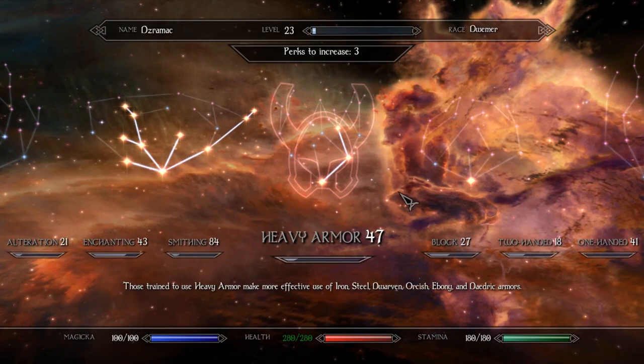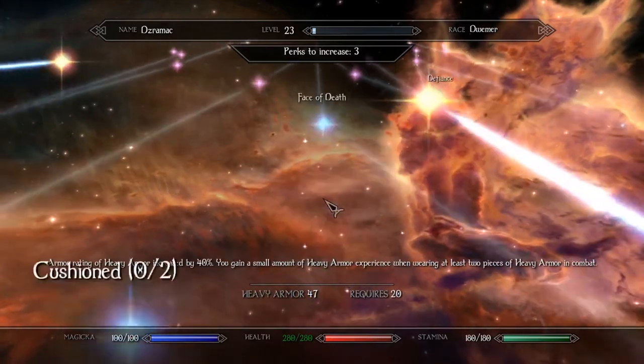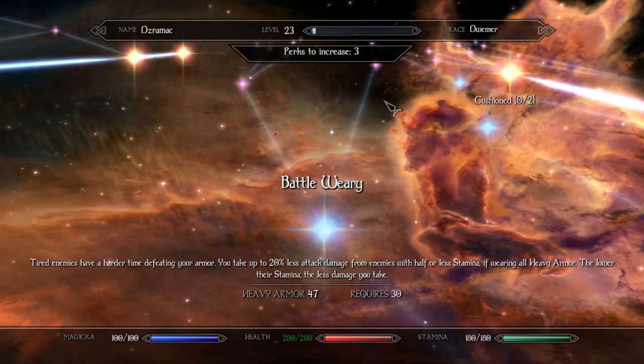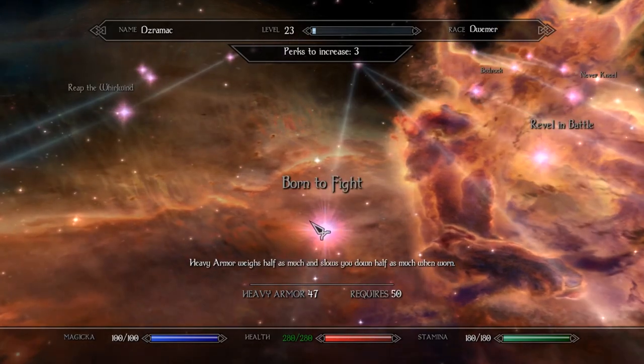Let's go ahead and level up, get ourselves more stamina. We've got some perks, guys. There's the helmet thingamajig — Battle Weary — tired enemies have a harder time hitting you, you take less damage from enemies with lower stamina. The lower the stamina, the less damage you take. I like that.